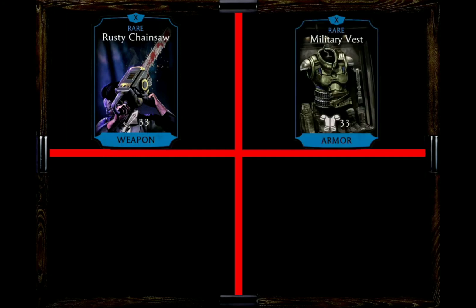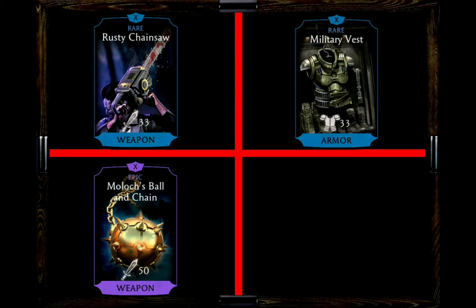My first gear choice is the Rusty Chainsaw, not only for the block break on basic attacks but also to reduce the power cost of Special 2 by 50%. Since her Special 2 is the most important attack in her arsenal, this is one you'd like to have more frequently. My next choice is the Military West, her own gear, not only for the health boost but also the critical hit chance reduction, making Sonya Blade a very tough cookie to take down. My third choice, if you don't have her brutality equipment, would be Moloch's Ball and Chain, because with her Special 2 she will most likely break the block of the opponent and you might also get Special 2 for free as well as adding lethal blows to it.